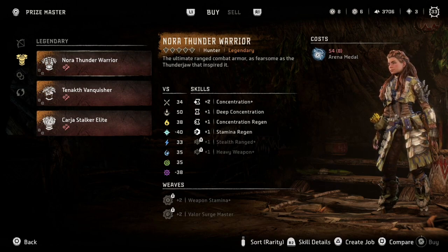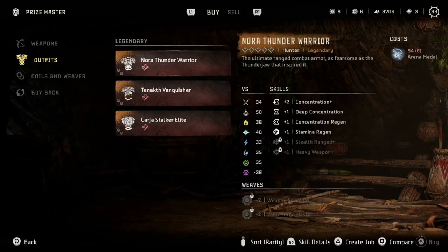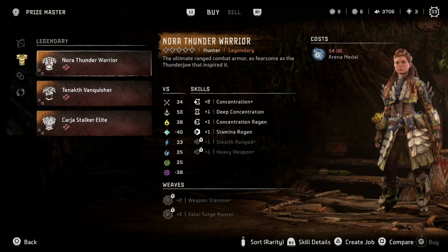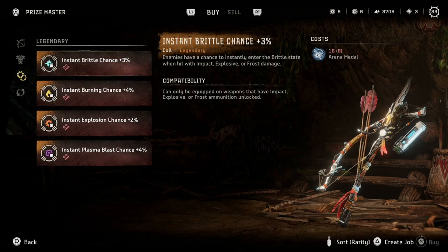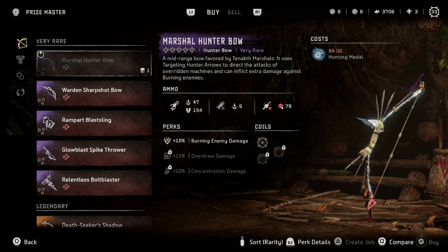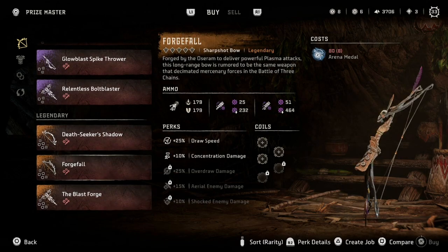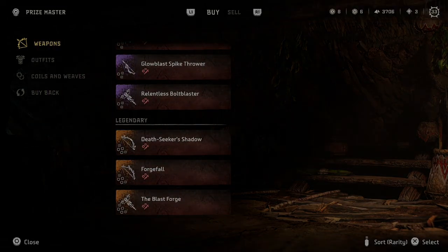We might even be able to get cooler outfits for it. I think originally I was gonna say we need to get these weapons first, but I think the very first thing I'm gonna get is the Nora Thunder Warrior — and this is gonna be our default outfit pretty much from there. So we need to get to 54. Instant brittle chance — enemies have a chance to instantly enter the brittle state when hit with impact, explosive, or frost damage. That's pretty neat, though the chance is very low. First thing — Nora Thunder Warrior. Second thing — Deathseeker's Shadow. Definitely on the hunt.